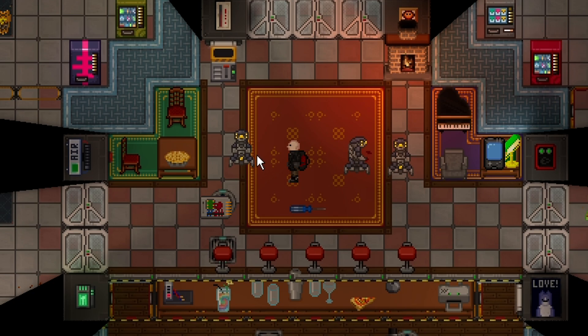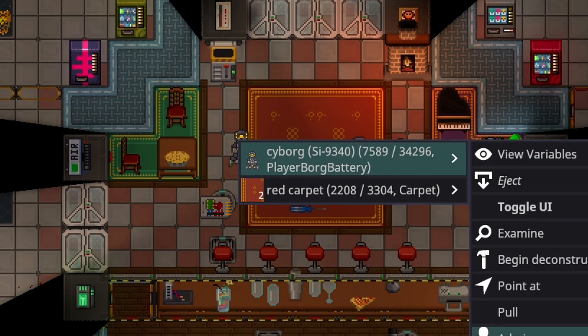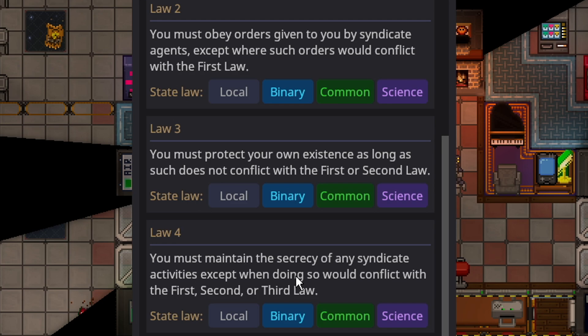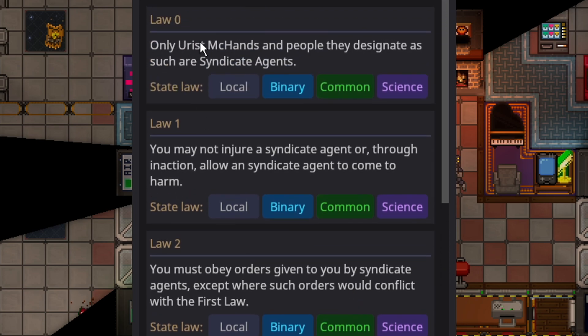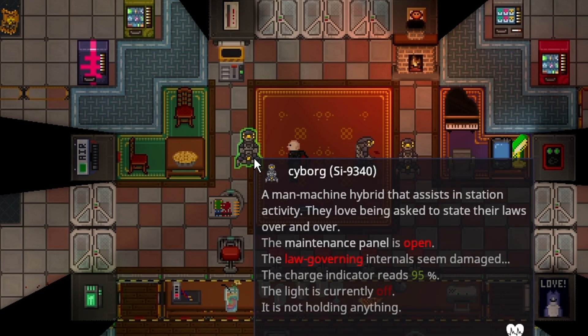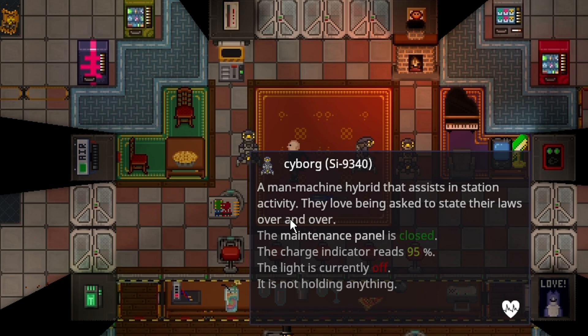Perhaps one of the most important uses of an EMAG is if you EMAG a Cyborg with their panel open — make sure the panel is open. It will give them laws stating: only the person who converted you and people they designate are Syndicate Agents, and Law 4 is you must maintain the secrecy of any Syndicate Activities. They can basically designate that you ignore all other laws and only obey them. It also redoes laws to say 'Syndicate Agent' rather than 'crew', so they become your worker. If you EMAG a Borg with their panel closed, you basically can't EMAG them again — it bricks them and makes them look EMAGed when they're actually not. Once you EMAG them, close the panel so no one knows their laws are tampered with at a quick glance.